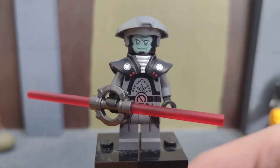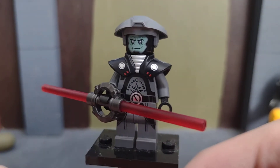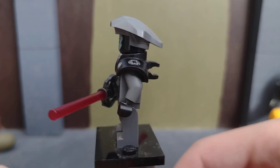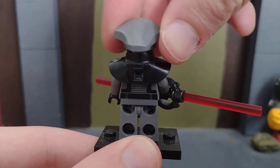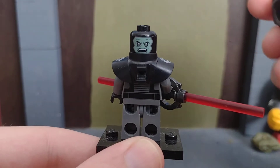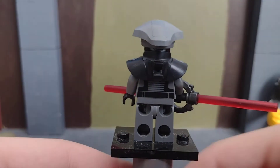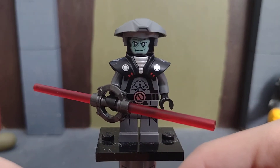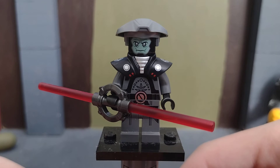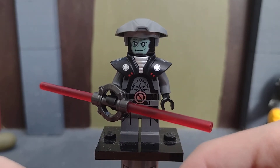Here is the Fifth Brother from Rebels, which is actually a really cool figure. He does have a double-sided head with an angry face. This figure only came out in Captain Rex's AT-TE set, which I did pick up — I bought three but only wanted one.